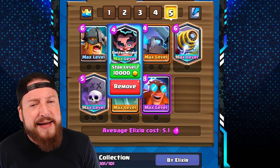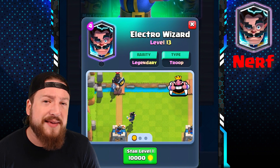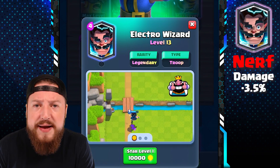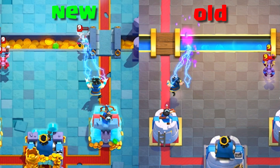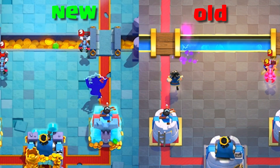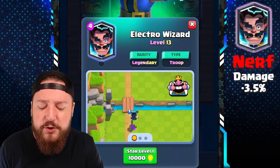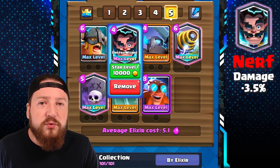The next card is a slight nerf to the Electro Wizard. Some of you may have seen this coming because the E-Wizard has started dominating the meta since the nerf to the Musketeer. The Electro Wizard's damage is being decreased by 3.5%, meaning it will no longer be able to one-shot a minion. The Musketeer can't one-shot a minion either, so it makes sense. Overall it's a slight DPS decrease but the E-Wizard should still be viable with its zap-on-spawn and reset mechanic.